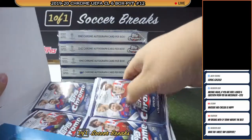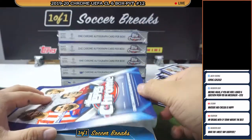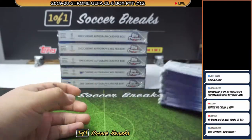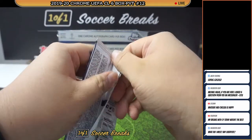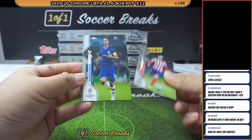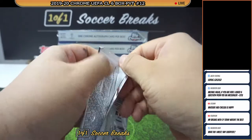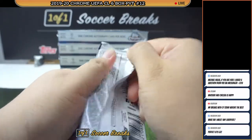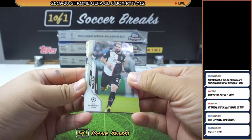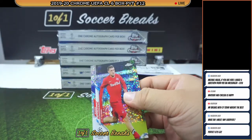We are just beginning — we haven't even started with the first box yet. We were only doing the five packs added into the break, so you're in at the right time. There wasn't anything exciting in those five packs anyway. Pack one: Cesar, Azpilicueta, Van Dijk, Rodrigo. We got an Anderson, Junuzovic speckle — first speckle of the night.